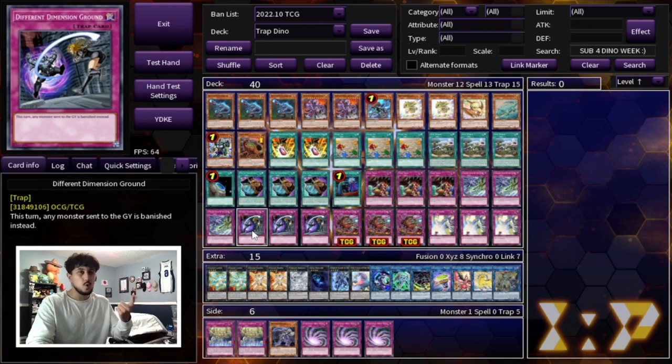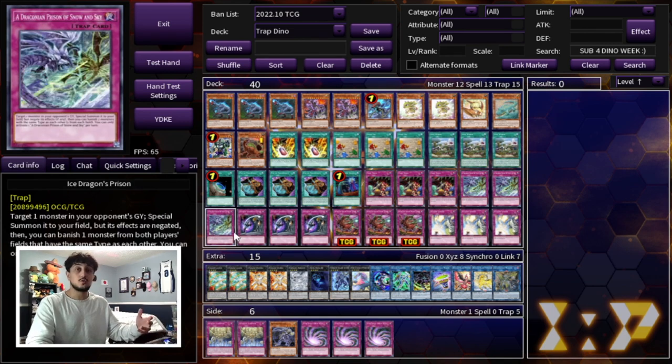Different Dimension Ground is one of the best trap cards I think in the game right now if you can resolve it. Tearlaments won't be able to play, Spright won't really be able to play through DDG. On top of that a lot of rogue decks can't play through this either. When you take DDG and IDP together, these two cards just blow out a lot of decks. Turn one essentially this deck plays through its traps, and turn three you're going to be playing through your monsters. That's kind of how the deck plays out.